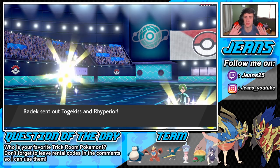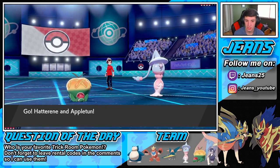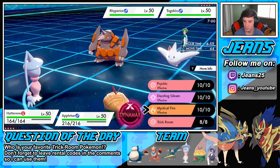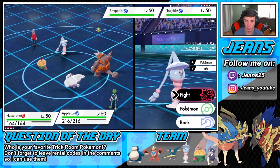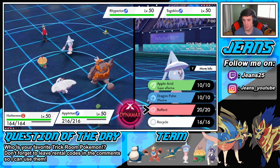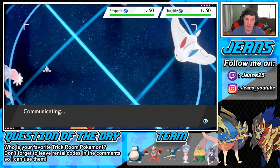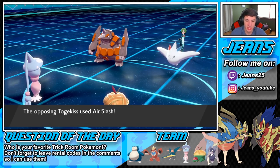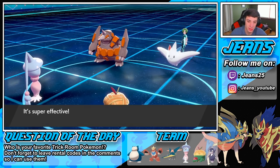I'm chilling — he might just Dynamax. I don't want to go for Dazzling Gleam right away, I really want to do work on Togekiss. I'm going to set up a Reflect here. Does he Dynamax on turn one? Air Slash comes through — don't touch my Appletun, leave the apple boy alone! Then an Earthquake — you outspeed both of these guys, get out of my face! Appletun eats it up.